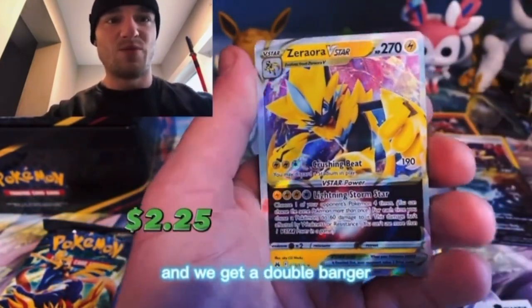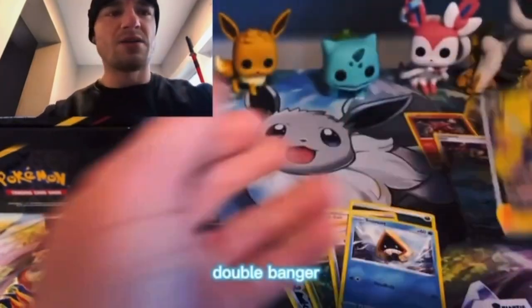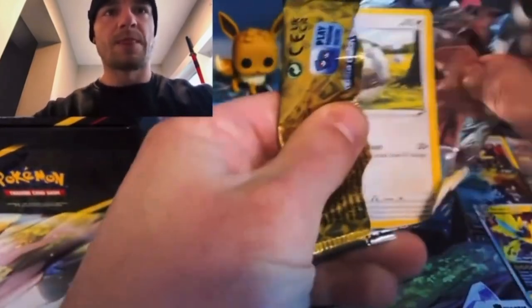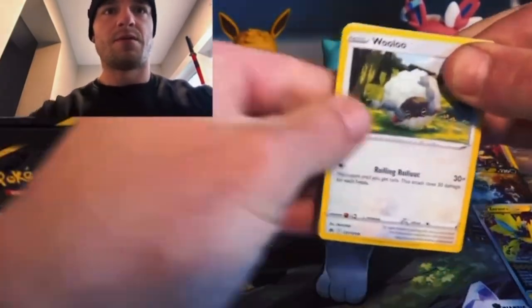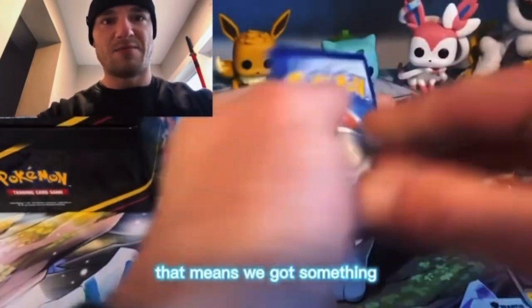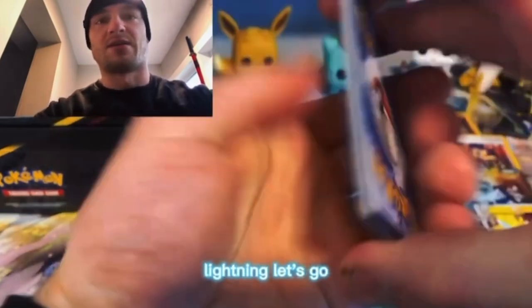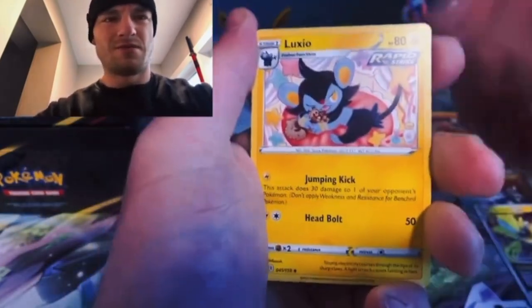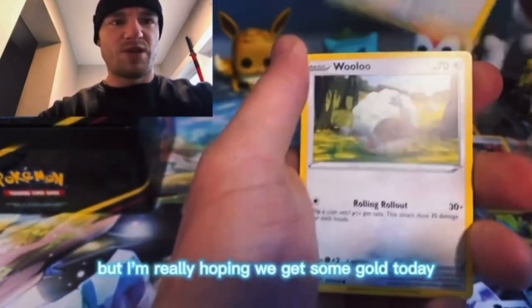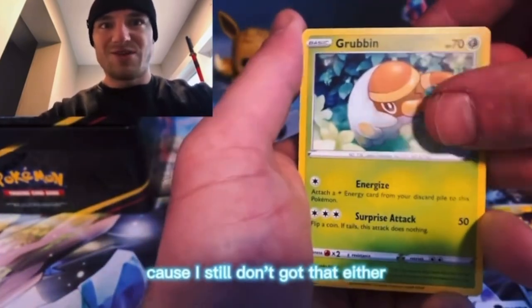We get a double banger! Can we keep it going? You see that little line right there? That means we got something — unless that's just a reverse, but still, lightning, let's go. We're really hoping we get some gold today, or at least the Mewtwo, because I still don't got that either.